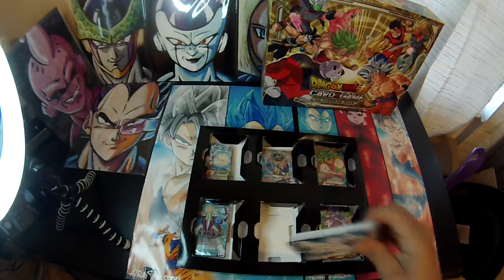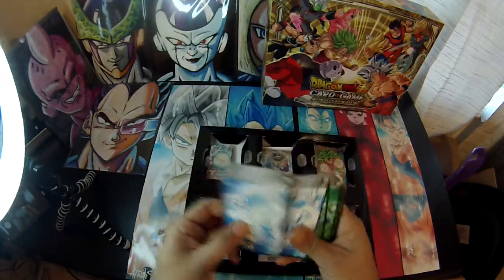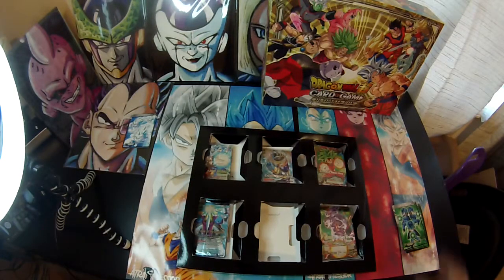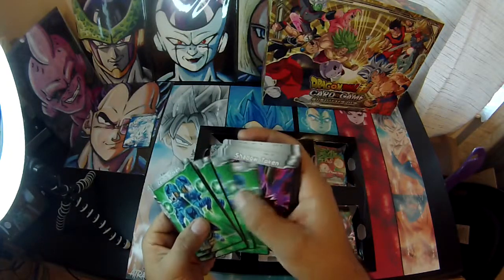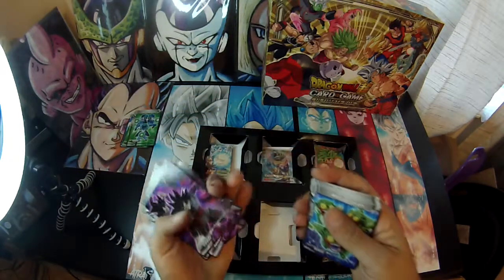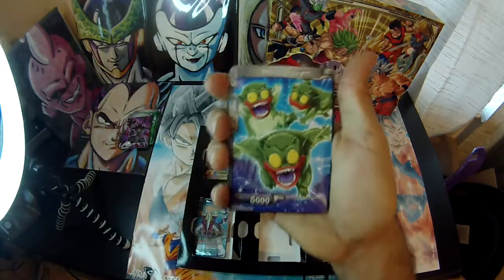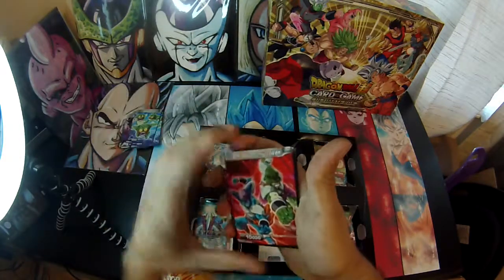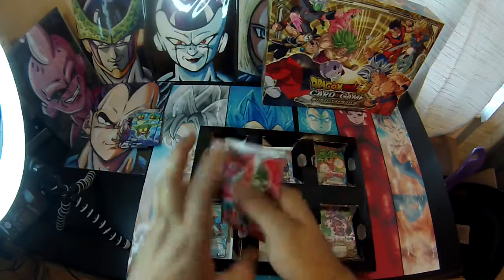I don't know all the cards in this set, but we got one, two, three, four, five ghost tokens. We also get five Cell Juniors — one, two, three, four, five. Five shadow tokens — one, two, three, four, five. Five meta tokens — I don't even know what these are. And shield army tokens — one, two, three, four, five. That's all the tokens, pretty cool.